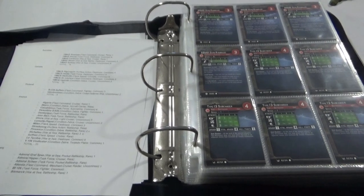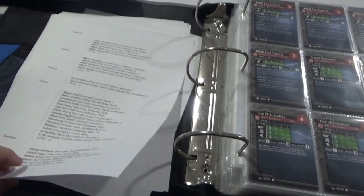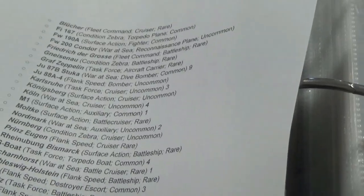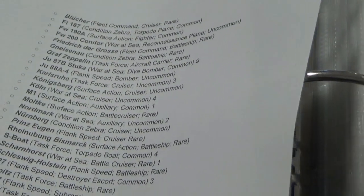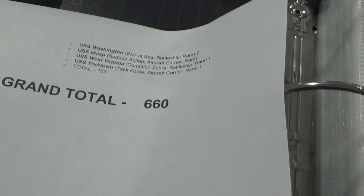A little bit of a diversion again today. We're going to be looking at the Axis and Allies minis collection I have here, and I've got everything printed out as to what I have. These are all of the ships available — I don't have all the ships, but you can see the numbers after the name which tell you how many I have of each. As it stands right now, if I've done my adding correctly, I have about 660 ships.